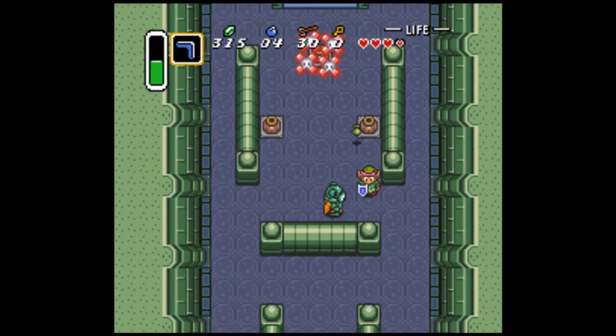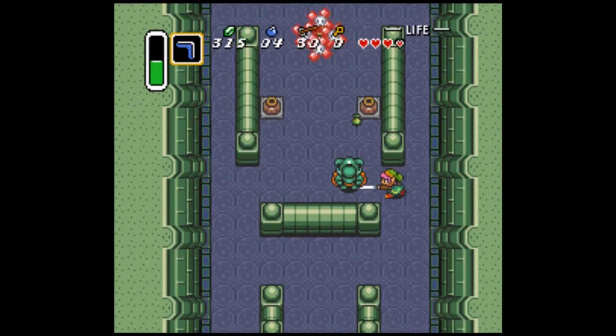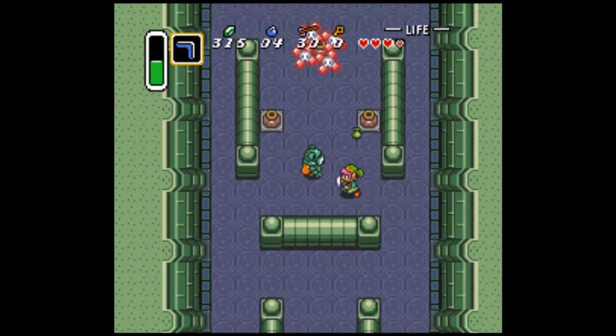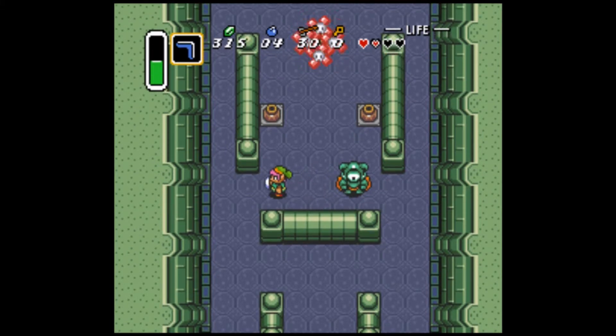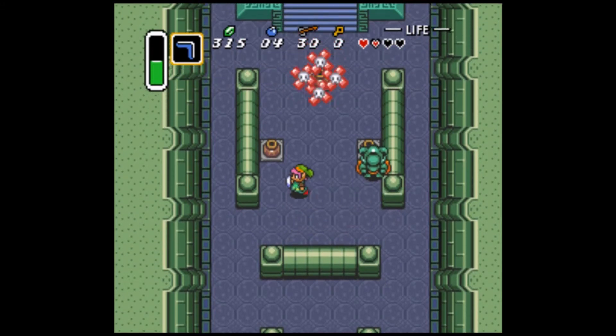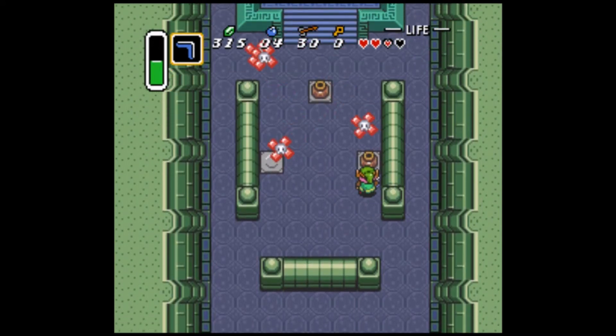Let's try a spin attack on this one. I think I know what this guy needs - a pot. The strongest weapon in this Zelda game.